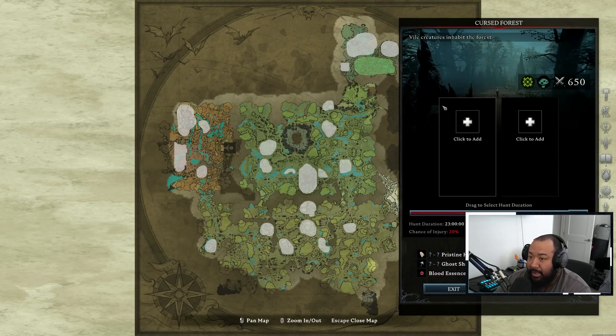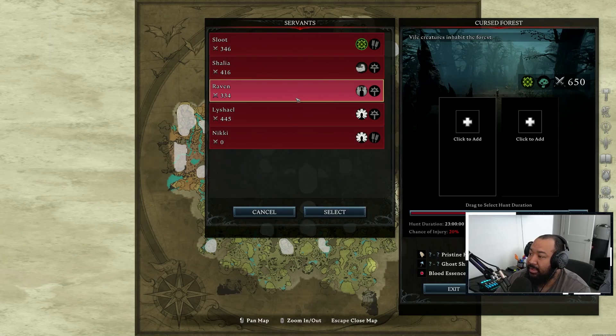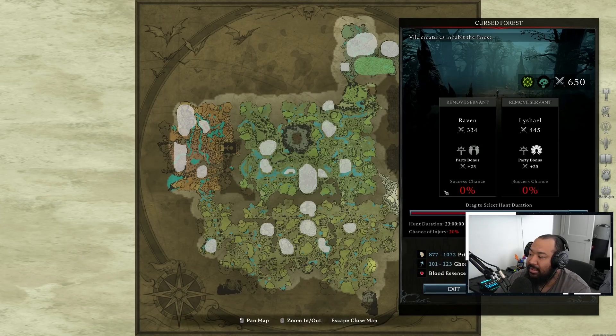Keep in mind — and this is a mistake I made initially — when you see a gear score or power level of 650, you might think you can put two servants in that total 650 combined. That's not how it works. You'll notice I have a success chance of zero percent, meaning I'll 100% fail this. The recommended power level means each servant individually needs that power level before you send them out together. Please don't make this mistake.